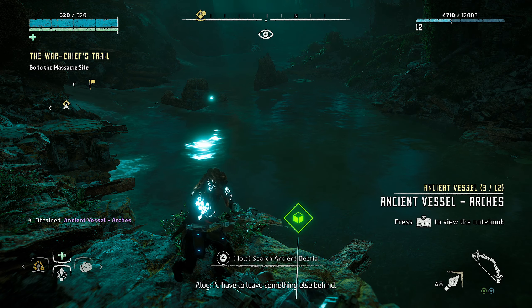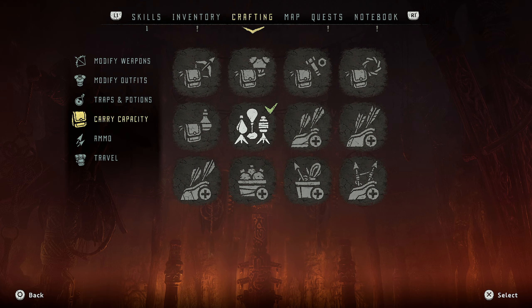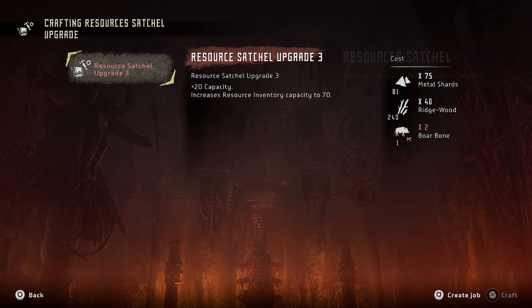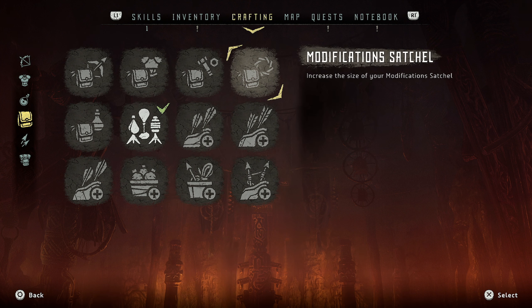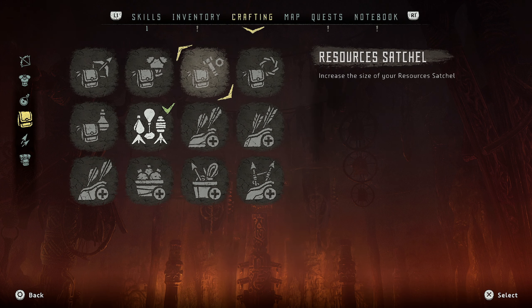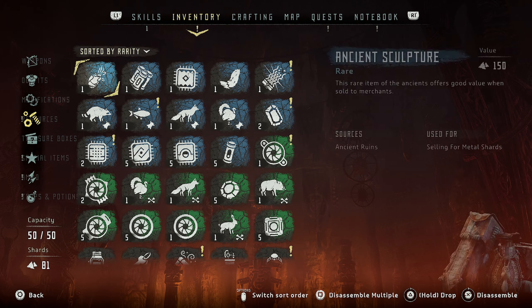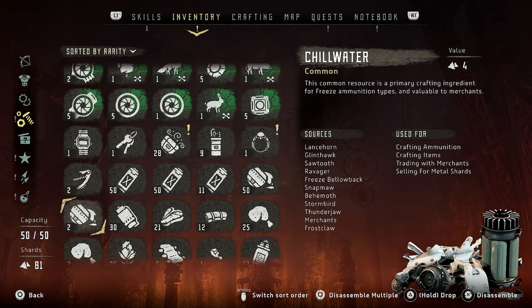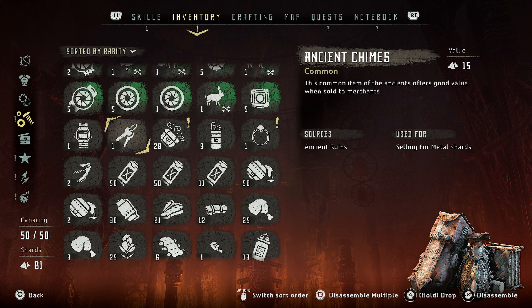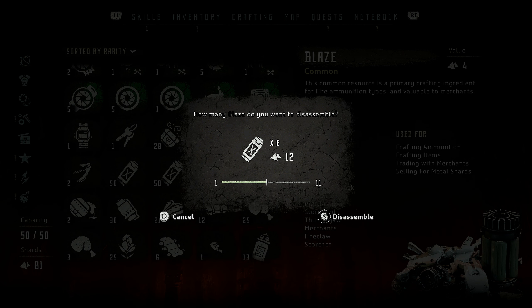I have to leave something else behind. Oh wow, really? What exactly is taking up space? I need one more boar bone — oh my god. Special items don't take up space but these things do. Like, these should stack on top of each other. I mean come on — I get that they're only there for selling, but yeah, I'll just assemble this one.